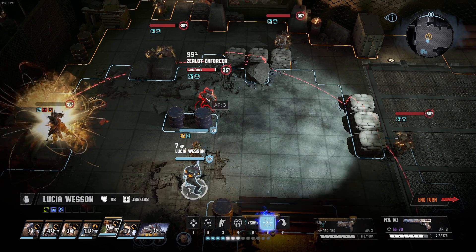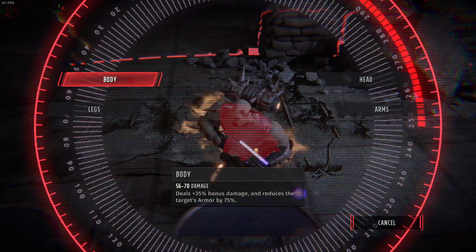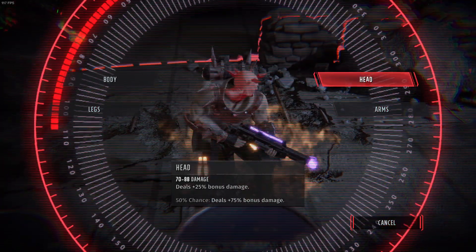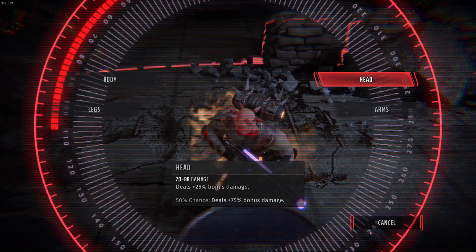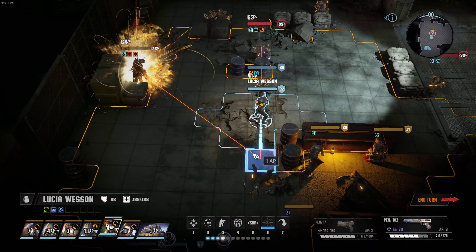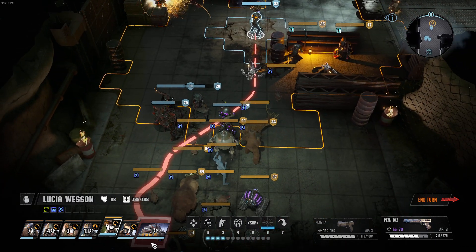Then let's shoot this guy - we shoot him. So the body, legs, head, and arms - it's the usual thing. He's got spikes in his head. We should destroy the armor - the armor is destroyed, very nice indeed.